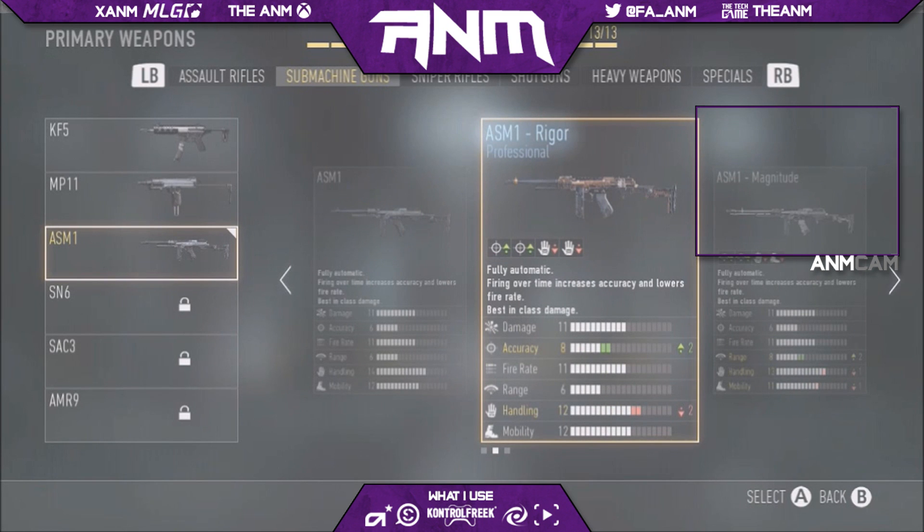The Rigor — I also use this, it's actually pretty good as well, I really do like this one. But I think the Magnitude just takes it for that little bit of extra range, because the range is actually really short at 6.